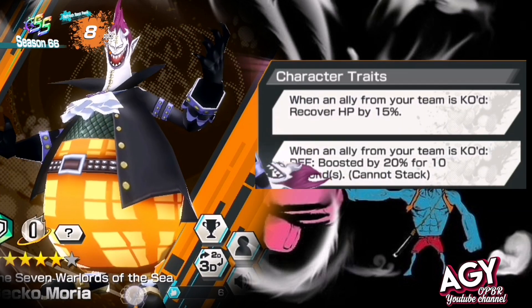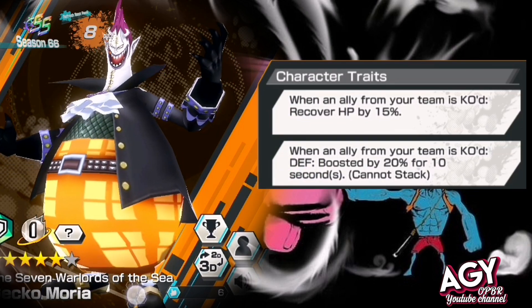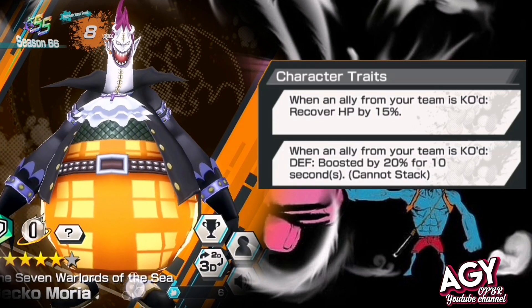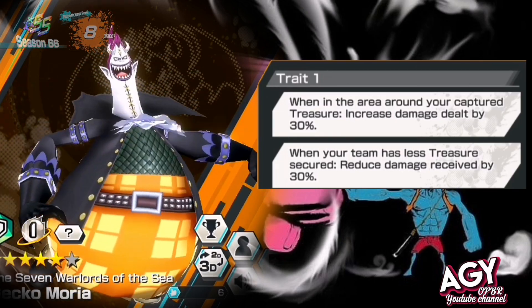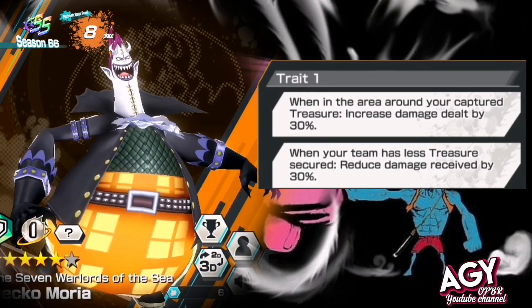Before we play OG Moria, we must learn about his traits first. Trait 1: when your ally team is KO, recover HP by 15%, and when your ally is KO, you get a defense boost by 20% for 10 seconds — cannot stack. Also, when in area around a captured treasure, increase damage by 30%.